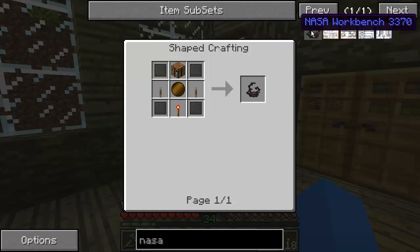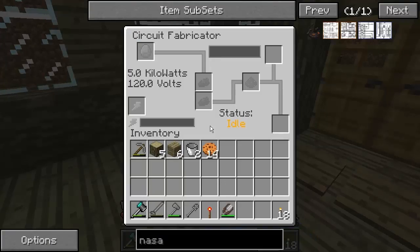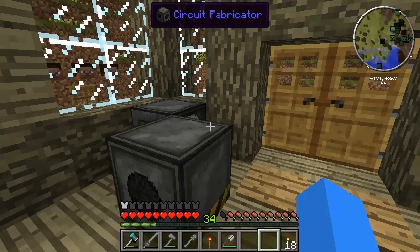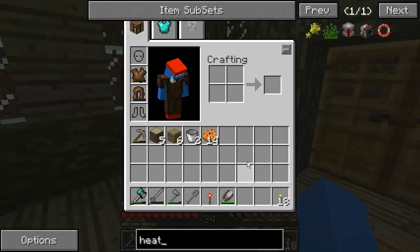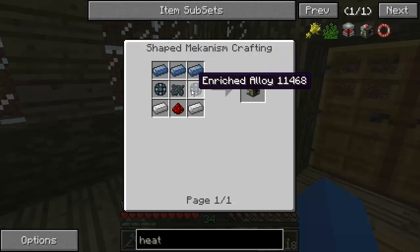I want to build the NASA workbench — that is the start of trying to get into space. There's a lot more work that needs to be done. I want to get myself these compressed steels, and I can't do that until I've got these advanced wafers, and that's where the circuit fabricator comes in. I need the diamonds — I've got diamonds now. This coal generator is not brilliant, and I'm going to want to get some more power generation going on. I would like to get a heat generator from Mechanism, which is going to require some osmium ingots. I'm going to have to go to newly generated chunks to get the osmium, so me and my hammer are going to be pretty busy.